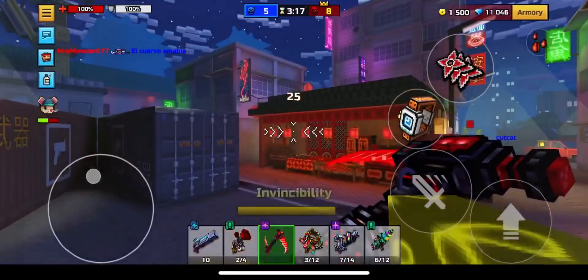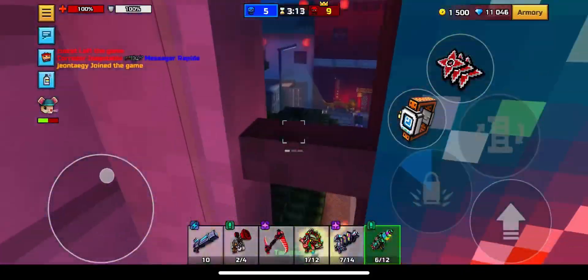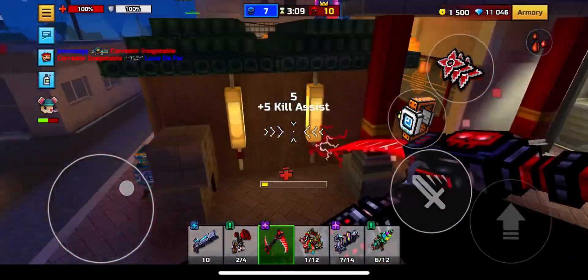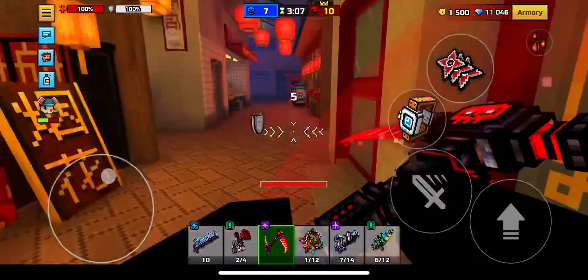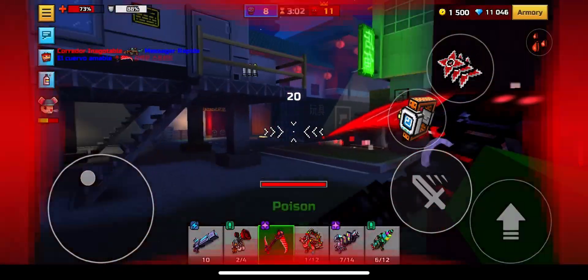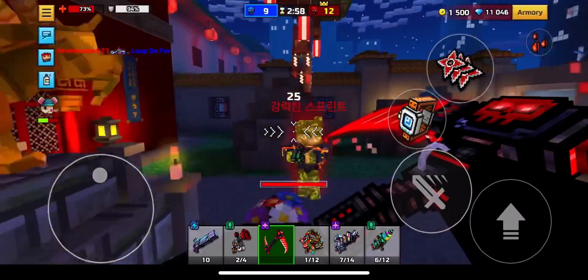You can pretty much finish a block crash game within 30 seconds if you know what you're doing. Another incredible method is the dead city raids. If you guys have the thermal scythe or any dash weapon, you can finish raids in a few minutes and they give the most XP out of any other mode.